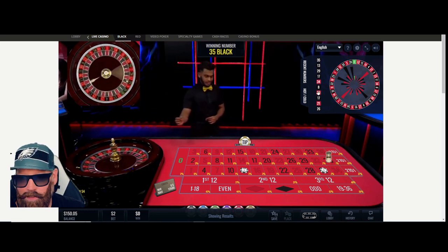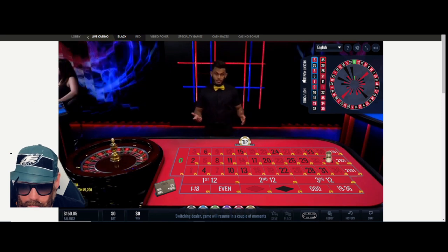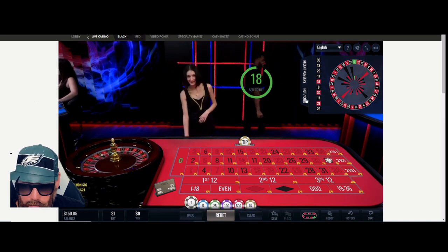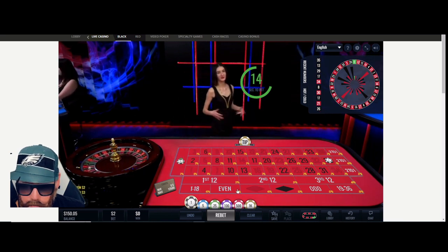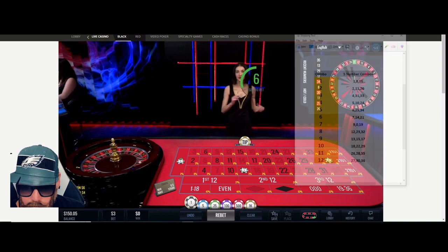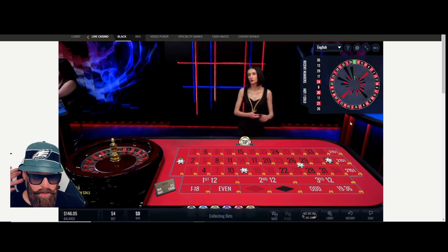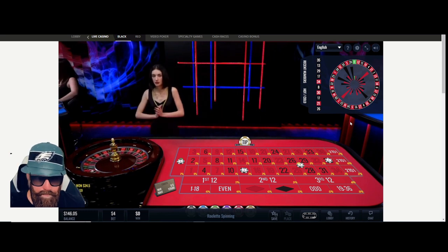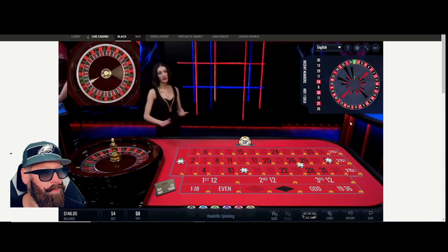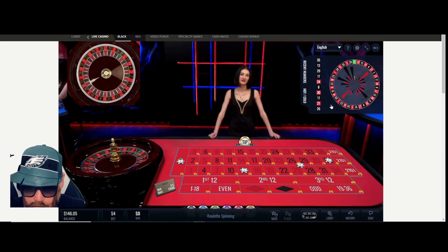The 35 came out — you son of a gun! Hot 35, I should have played the 35. All right, we got a new dealer here. I'm going to do the repeater on the 35. We got Molly here. I'm going to do a new deal on zero and the 13. I'm going to cover the 28-26-2 combo. We need a hit though. Hello — nice to see you. I'm going to do a new year 38.